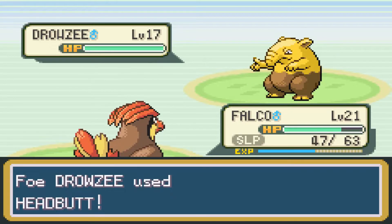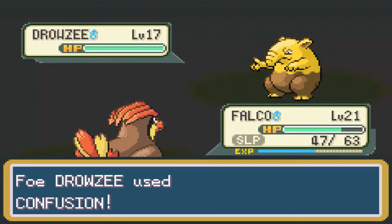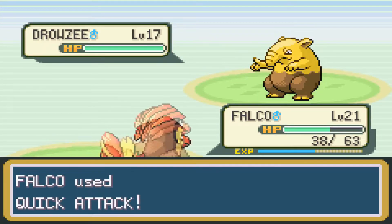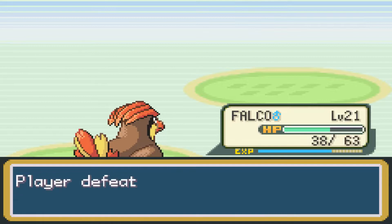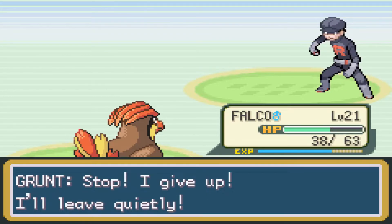Disable is a very interesting move — it disables a move after you've used it, for maybe three to five turns. Falco finally wakes up and finishes off the Drowzee without needing multiple attempts. Knuckles is now level 19. The Team Rocket grunt gives up and leaves quietly.